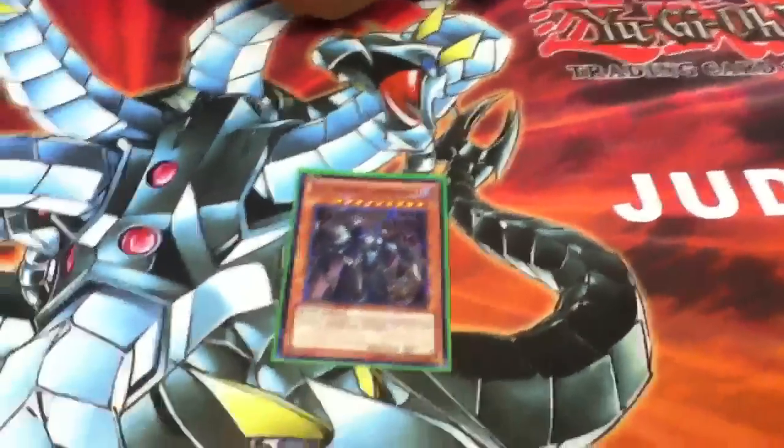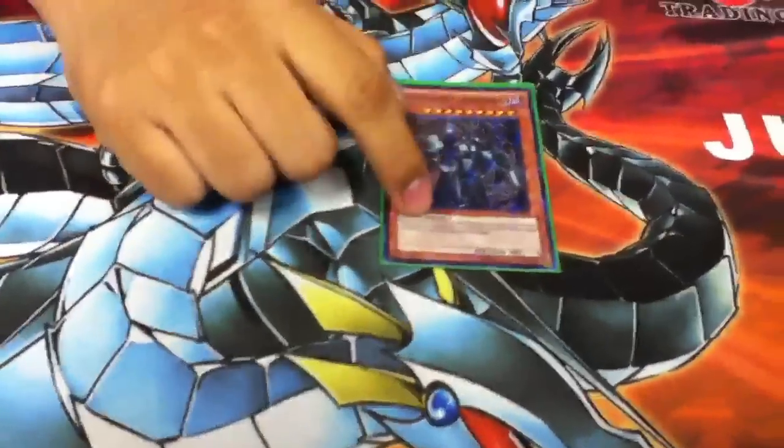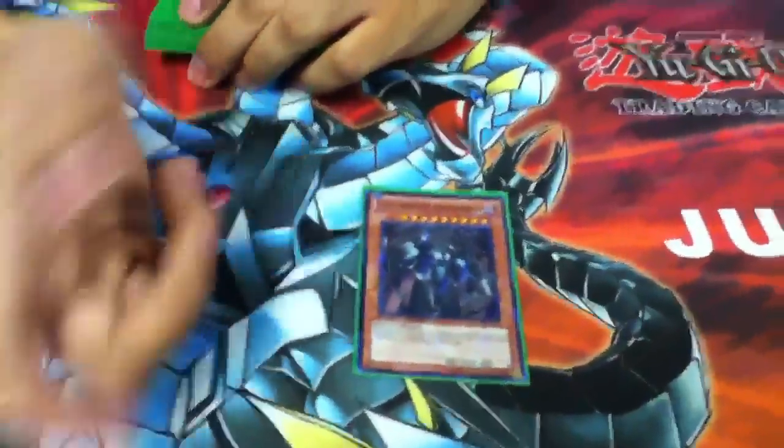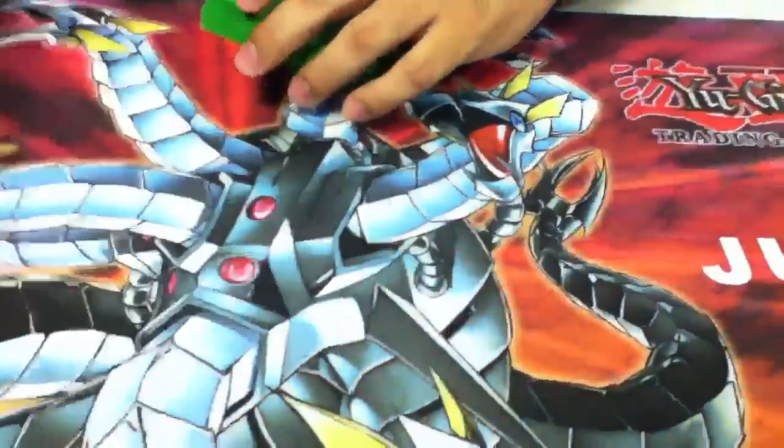One Steel Swarm Longhorn — you need a Longhorn. Basically you pay a thousand to destroy a monster, but I mainly use this guy to get over Dark World stuff, because the grave mechanic basically craps on everything else.